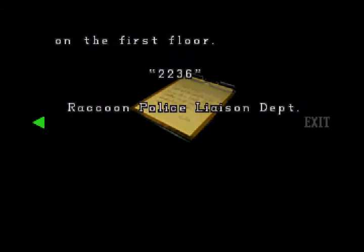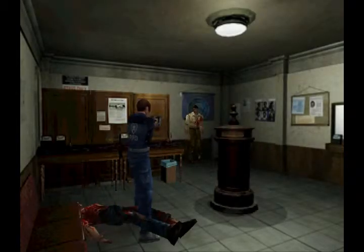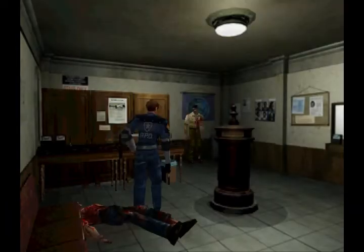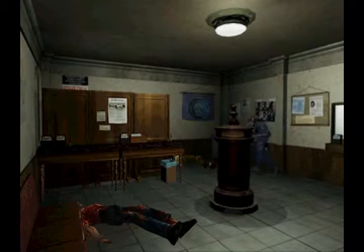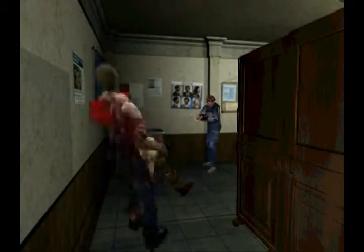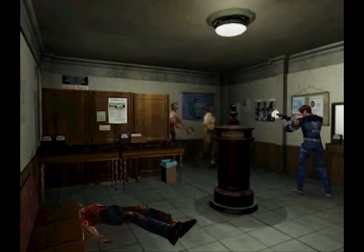Police memorandum. This has the code: 2236. So that's for the safe, and the safe should have the map to the police station. And I missed apparently. There's only one more zombie. I was really wondering — why did they never actually put zombies in safe rooms? It would have been cool if they added it into a cinematic. And he's not dead — I should probably move away.